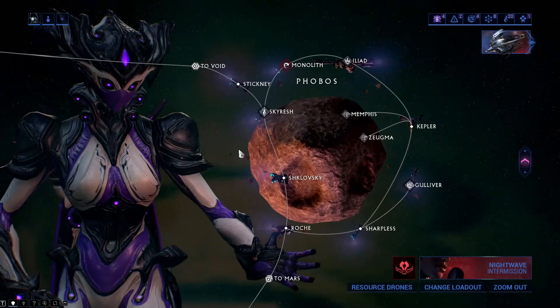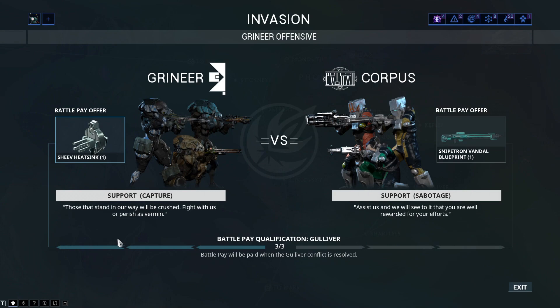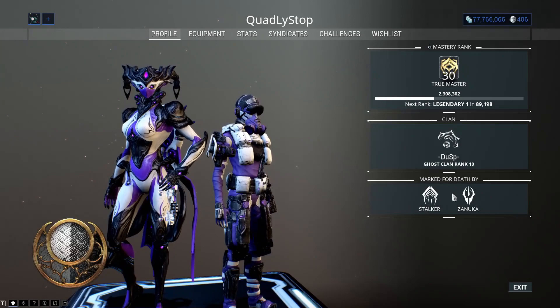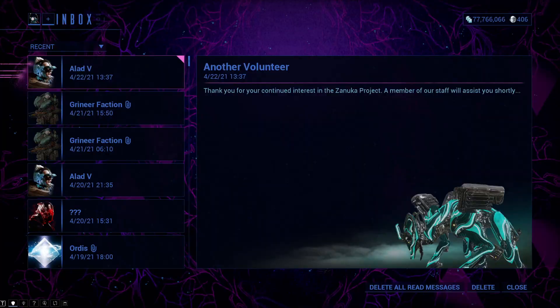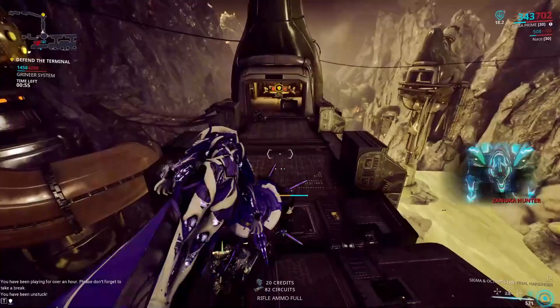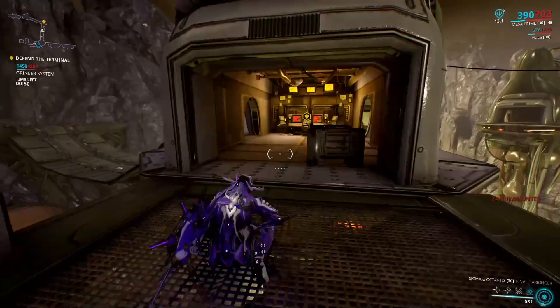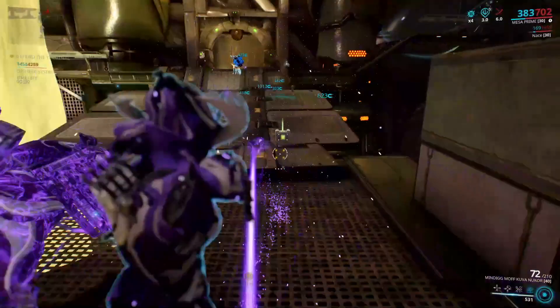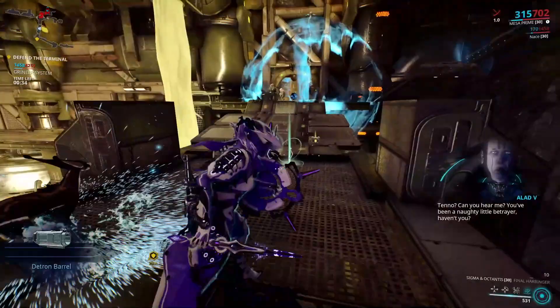The last pigment is Anti-Violet — one of the most painful pigments to farm. It only drops from Zanuka Hunter, which you can encounter in two ways. The first way is by getting marked: you need to play 5 invasion missions and support Grineer against the Corpus — it won't count if you go against the infested. You can see if you are marked by looking at your profile; you will also get a threatening message from Alad V. The second way is to get Zanuka Hunter beacons from Baro Ki'Teer or Nightwave cred offerings, which is extremely expensive. By killing it, you will also get Detron parts — a very fun weapon to play with when crafted.